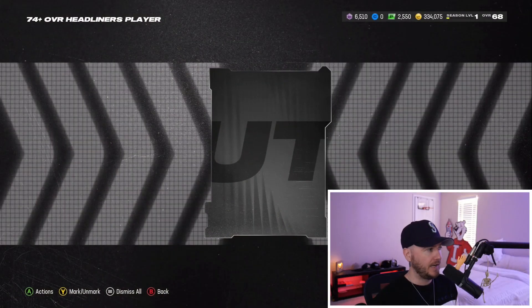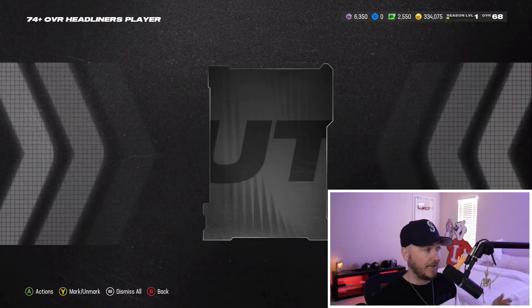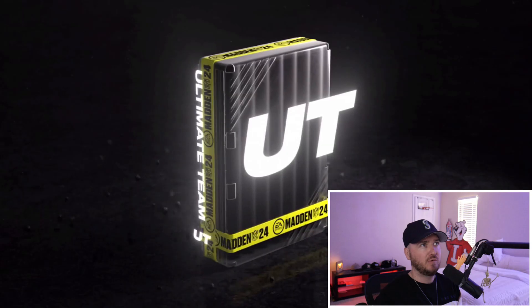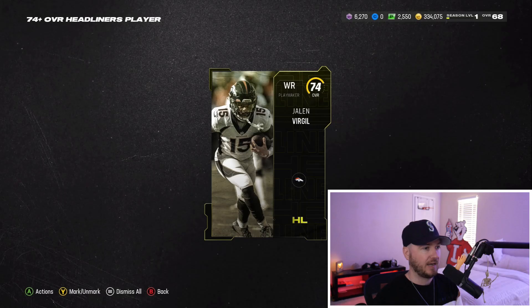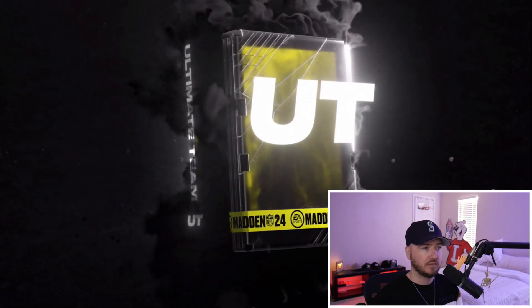We just need one 87 in 100 packs — seems doable. Since re-rolls have come out the last few years, they just get worse and worse. Last year headliner re-rolls were amazing with Jalen Hurts and DeMarcus Ware at 89 overall — you were pulling LTDs left and right. In the last 24 hours I've only seen one person post that they pulled Stevenson from this pack. I feel like chasing LTDs this year is going to be a real struggle.